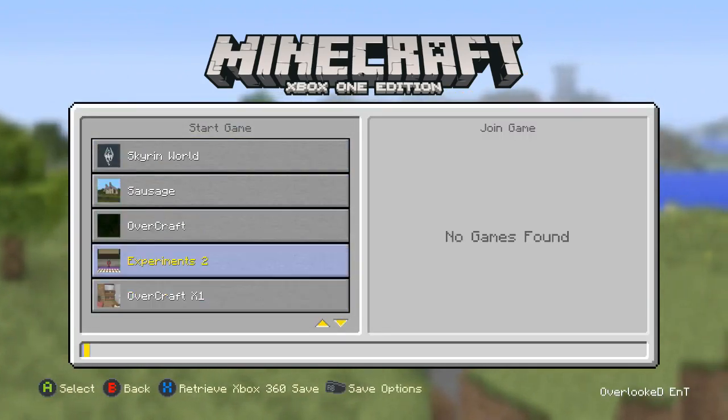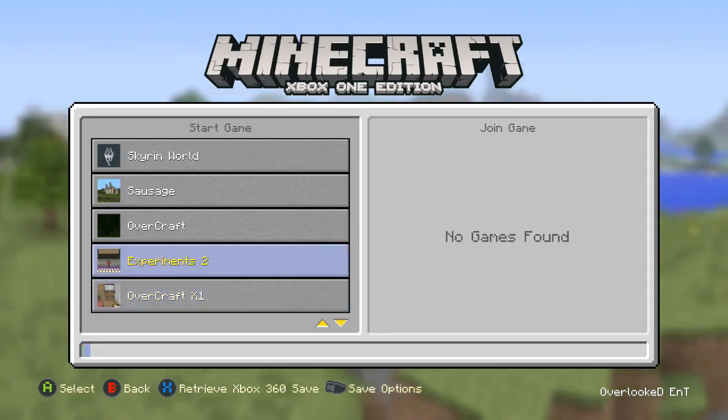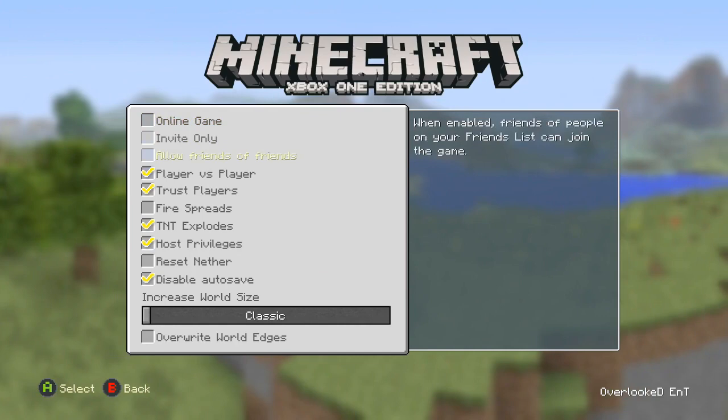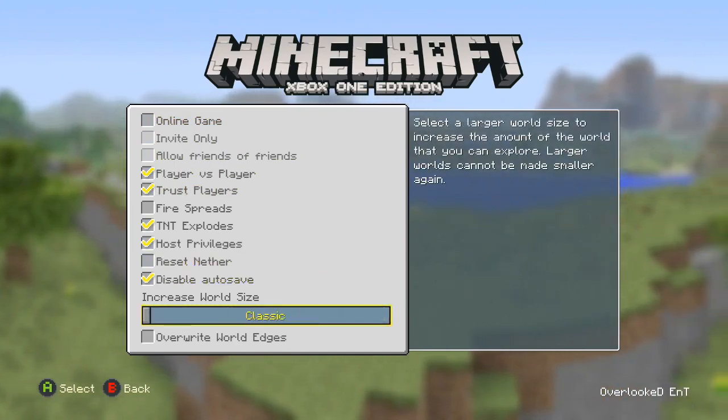For example, I brought my redstone world over. I've been playing on it and have actually built things on it. So if I go to more options, here is the option — see that? It's there. I can increase it.